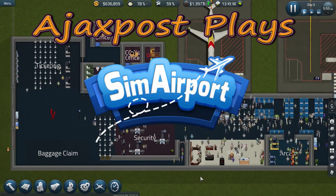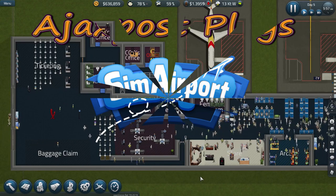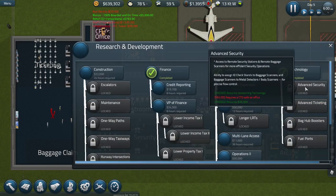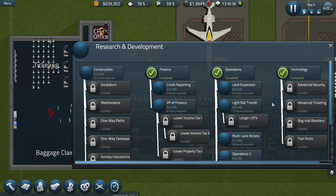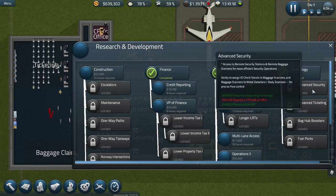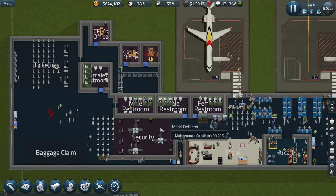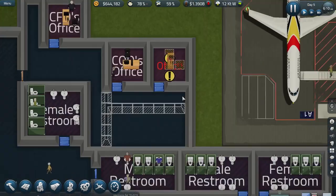Hello and welcome. My name is AjaxPost and we're back here in SimAirport. Now if you saw my last video, the last episode of this series, you will have possibly heard me at the very end say what I need to do next is research advanced security. What I didn't notice until I came back to edit and upload the video is that little red line saying 'failed', telling me there's a requirement I don't have - a Chief Technical Officer in office - because I hadn't actually completed his or her office.